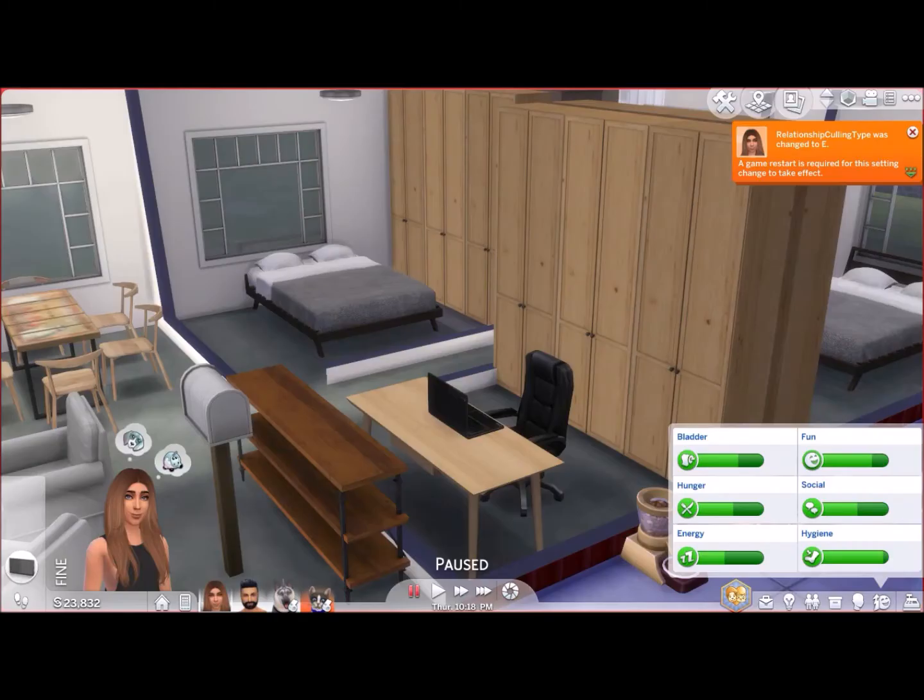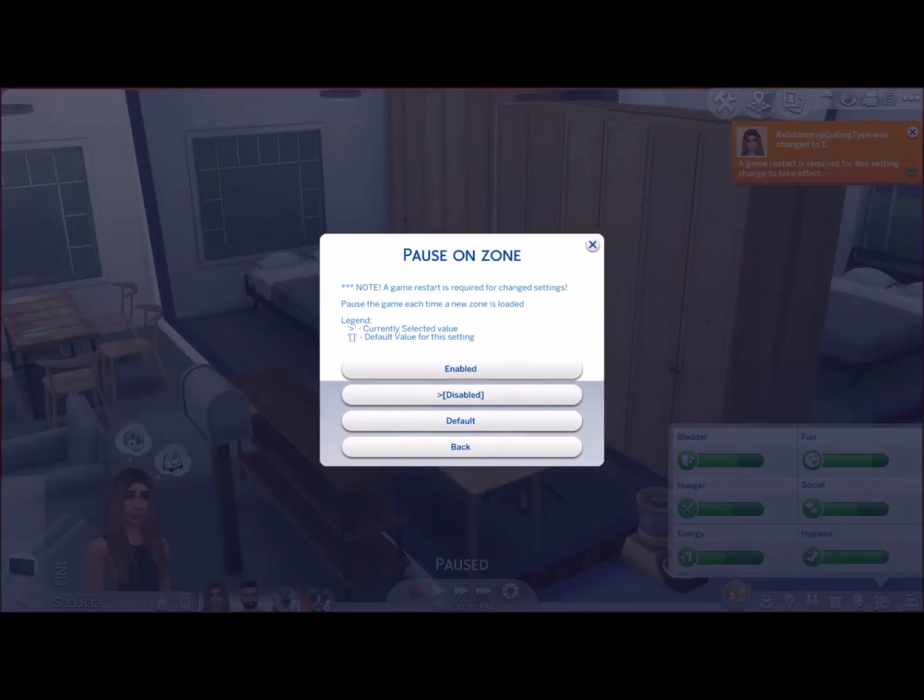Then we'll go down to the gameplay settings. We've got pause on zone — pause the game each time a new zone is loaded. I actually kind of like that — it's a cool option. The default value is disabled, but if that bugs you, I'm going to enable that because I really like pausing each time a new zone is loaded. That way you know exactly where your Sim is — I know a couple of times my game has lagged and they've gone off somewhere and I've had to go find my Sim.